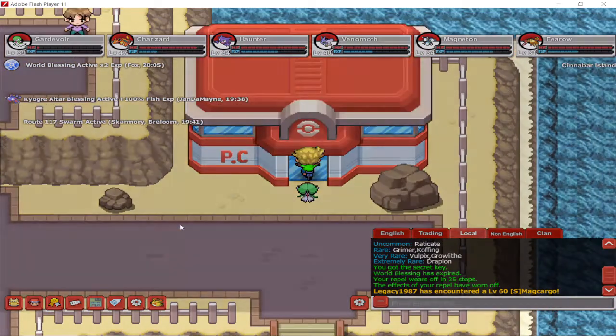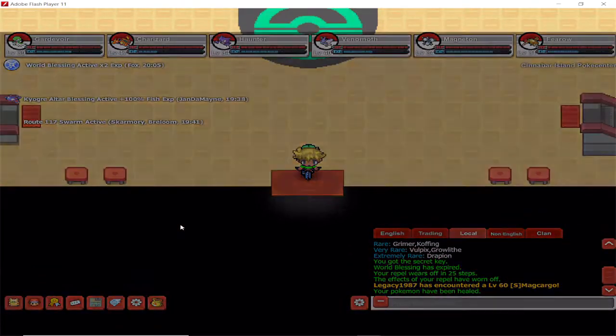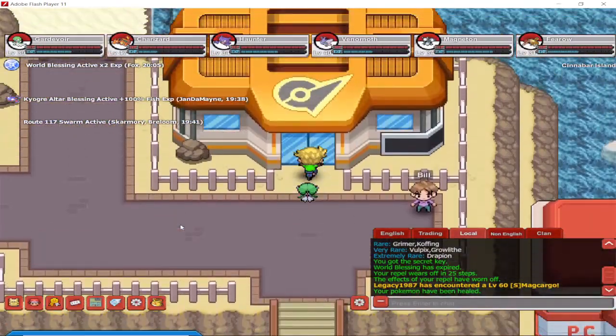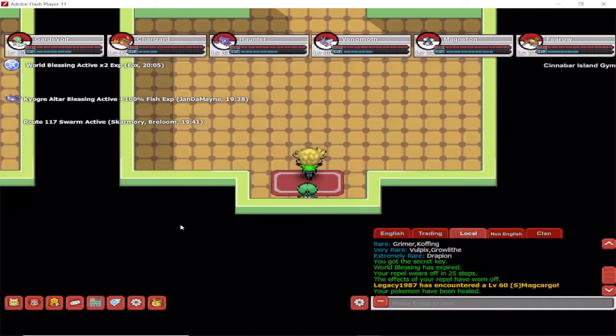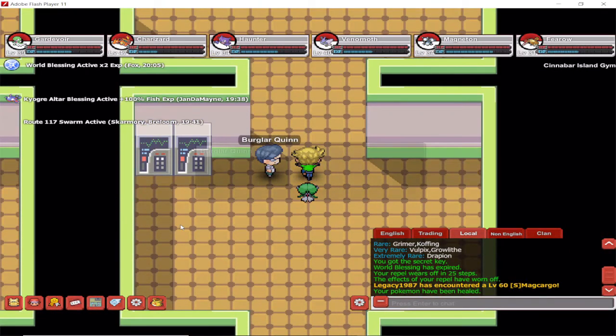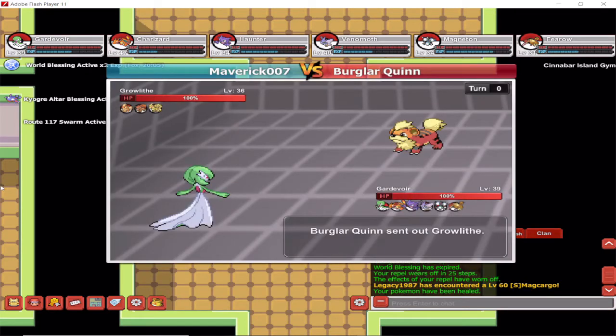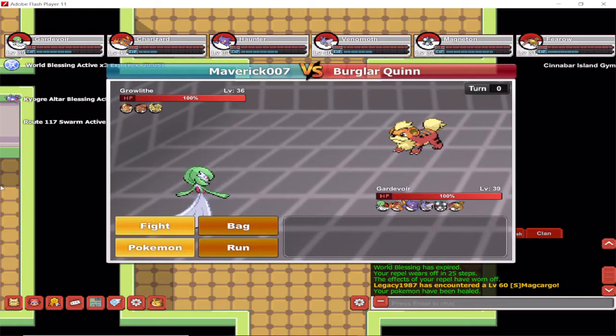Now I'm just gonna quickly heal my Pokemon and go back into the gym to face off against Blaine for the Volcano Badge. There are a few NPCs here. We've got the Burglar Queen — that's gonna be the first one. It should be fairly easy for my Pokemon.